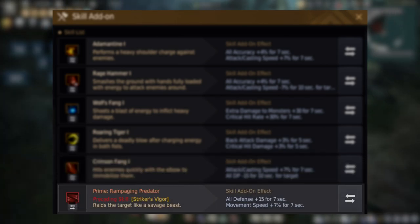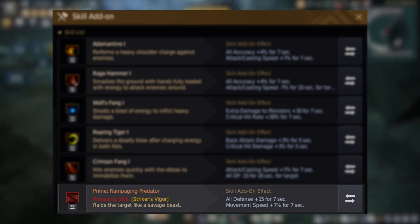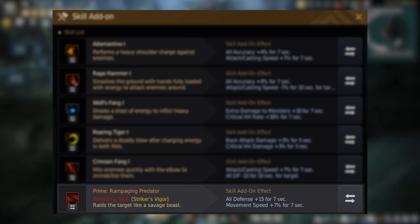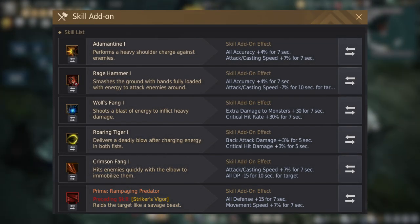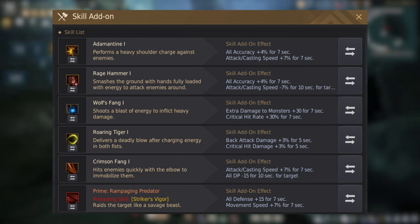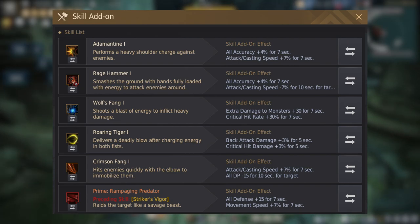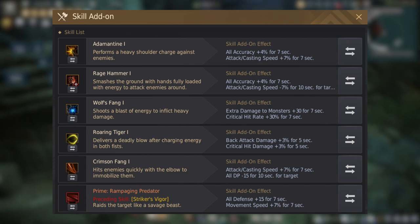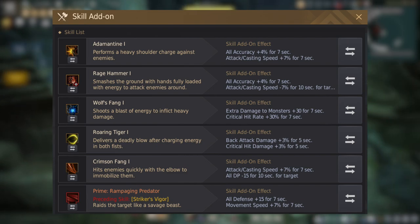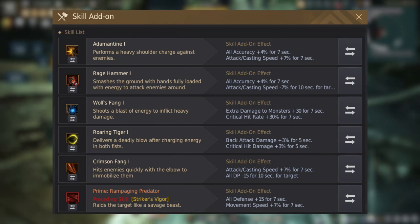And finally we have Rampaging Predator — this is just for PvP, and I put 15 DP and movement speed for being able to catch players and be a little bit more tanky. Absolutely not necessary for PvE, you can change it however you want. But remember, the most important thing with these add-ons is the Wolf's Fang tier 3 add-on, and as you go through your damage rotation and get to the main damage output, all the important add-ons are procced: accuracy, attack speed, monster AP, crit hit rate, and if you can, crit hit damage.